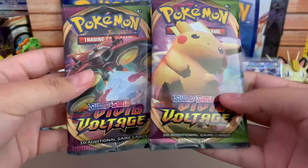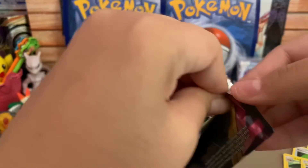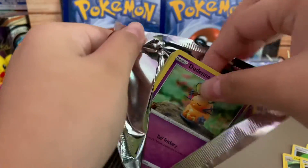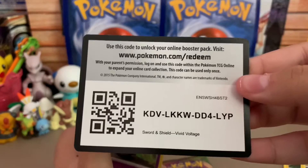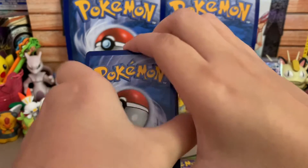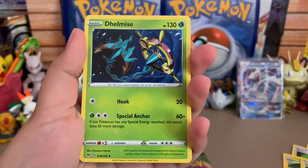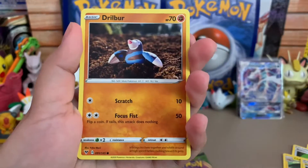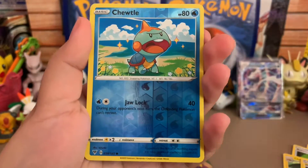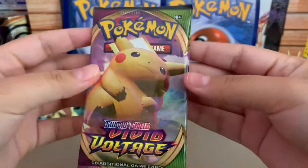All right, so we got two packs left — two Vivid Voltage. Let's open this one. I'll leave the Pikachu pack for last. Man, these cards are so hard to open. Here's the code card. We got a Dark Energy, a Gorebyss, an Electrike, a Dalmation, a Dottler, a Drillbur, an Oshawott, a Tuskop, a Ferroseed, a Trubbish, and a Dustox. Irregular cannon — okay.